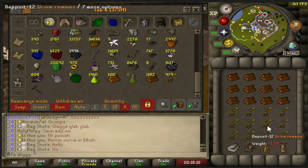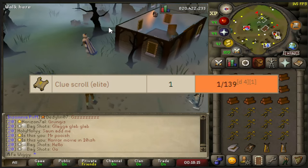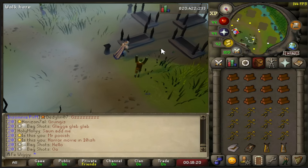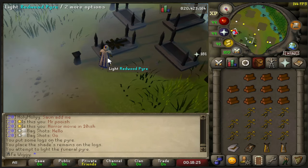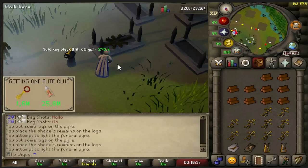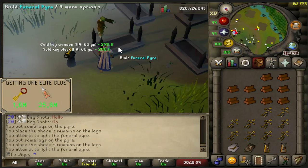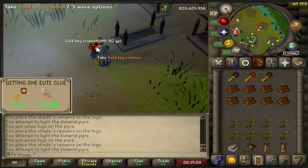The main reason for this video is to get as many collection log slots as possible and the 1 in 139 drop rate for elite clues. I'm not sure if this is a good method for iron man to get elite clues, but for main accounts this should be one of the better methods if you have some money laying around instead of burning money by opening dragon implings. By cremating urium remains each elite clue costs about 1.6 million GP, but if you're opening dragon implings it's about 25.8 million GP for each elite clue received.